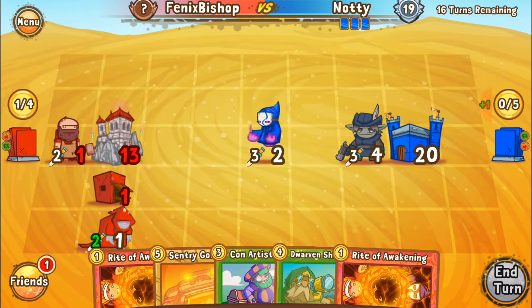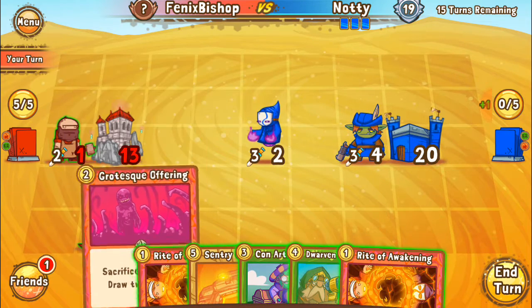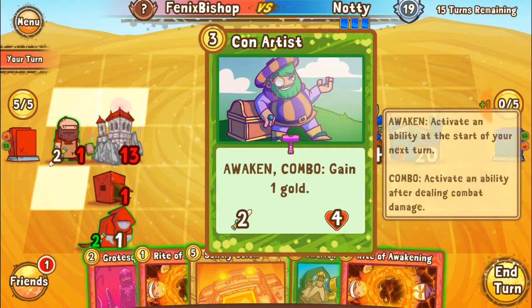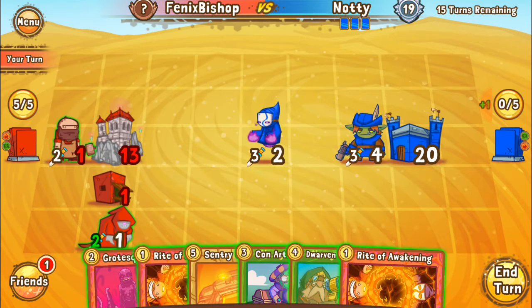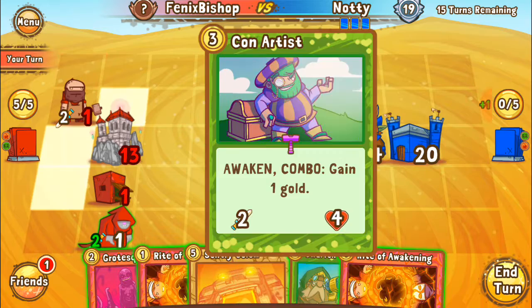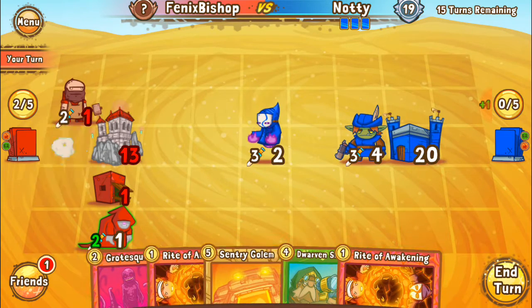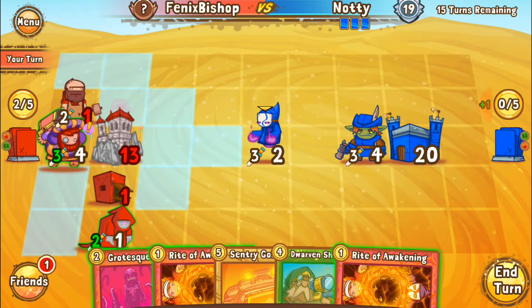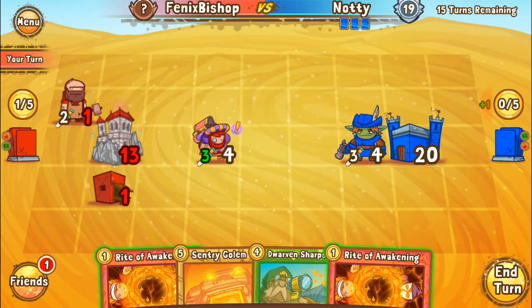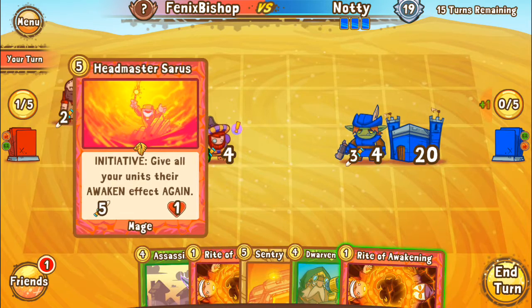Ranged, gained treasure when played. Sacrifice a unit, draw two cards. Con artist is a 2-4. Let's get rid of him. We've got three. Sack a unit, draw two cards, see what comes up. Beautiful.